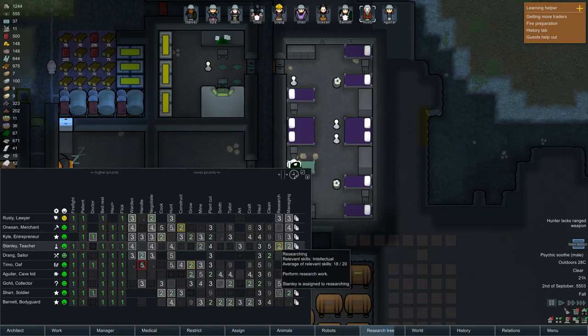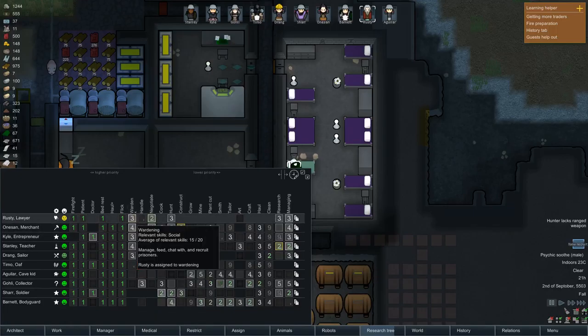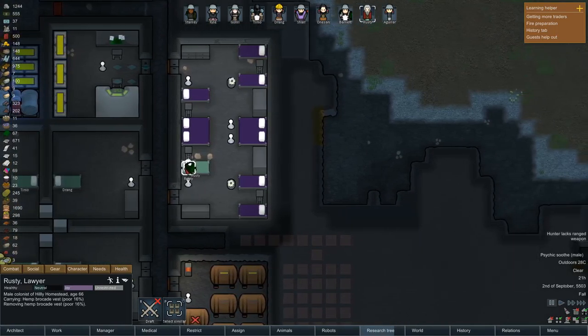Are you now my top negotiator? Yeah, you are - so you're going to be on that as a priority. Three on research - no, Stanley's better at that than you are. Pretty good at managing. And you're now my best warden - oh yeah, because of the social. So let's do that. You're probably now going to go and get some new clothes on.